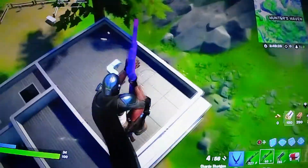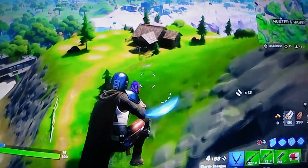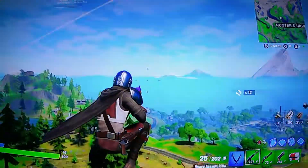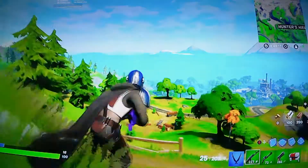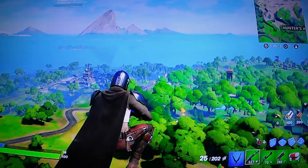Here's Hunter's Haven. This is where you'll find the boss, which you can get exotic weapons from. More places over there. Flush Factory is way over there — yep, they added that back. Sorry that I can't go check it out. My time is limited.